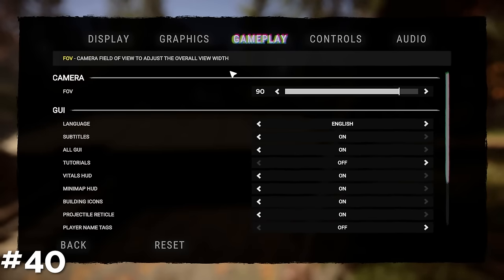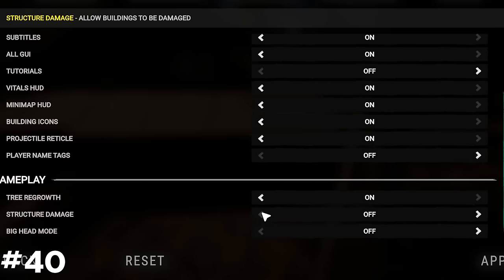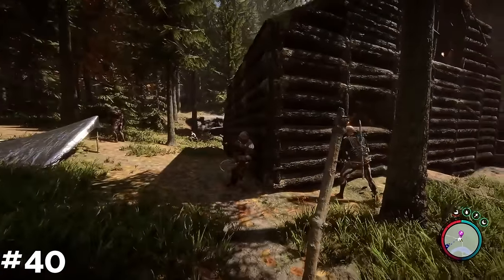Structure damage can be turned off in the settings menu, perfect for those of you who just want to create an aesthetic base without needing to surround it with defenses.